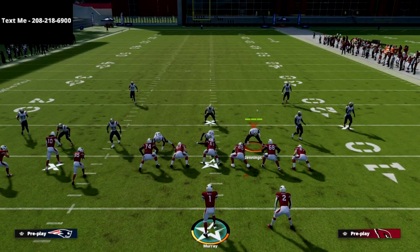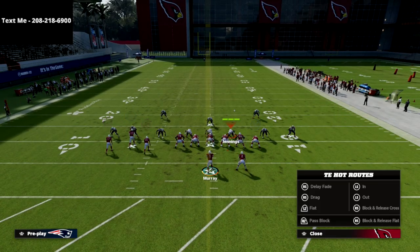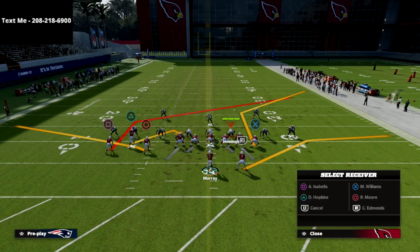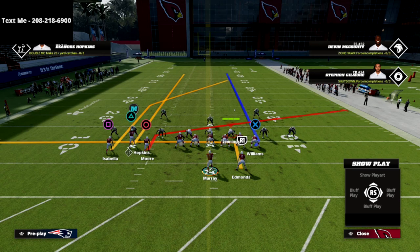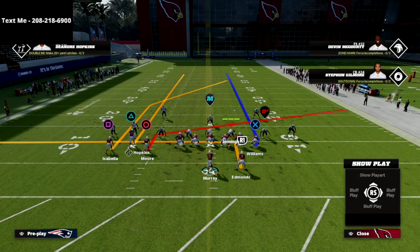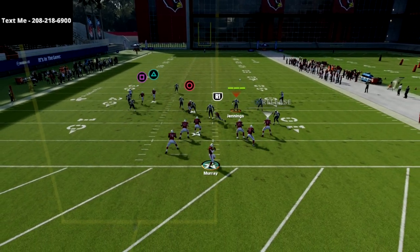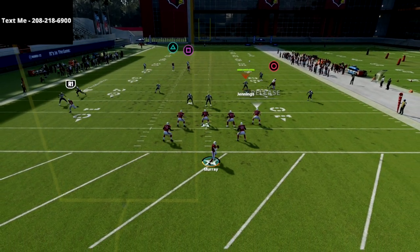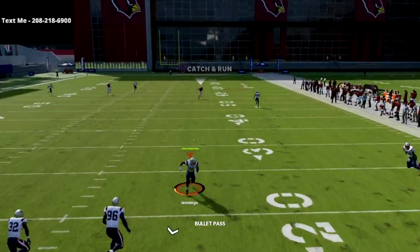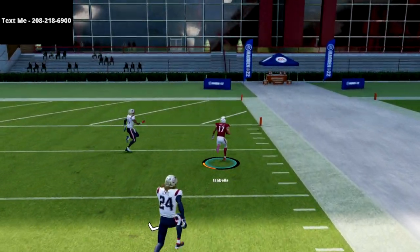Let me show you a couple other things you can do to make this play even better. One of my favorite adjustments is putting the tight end on a delay fade — it's a great check-down read. So you'll have the triangle receiver on a streak, the circle receiver on a slant, the tight end on a delay fade, and the running back on a quick in route to help beat the blitz. If you wait in the pocket long enough and pass lead this up, you're going to torch Cover 3. It's so good.